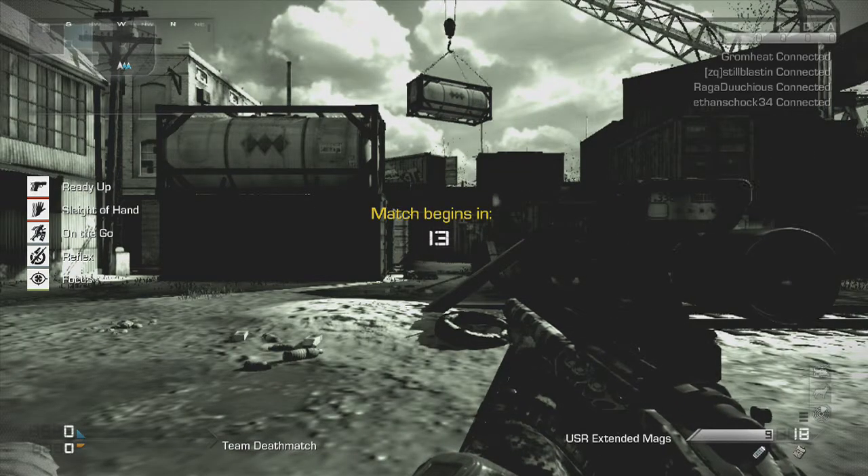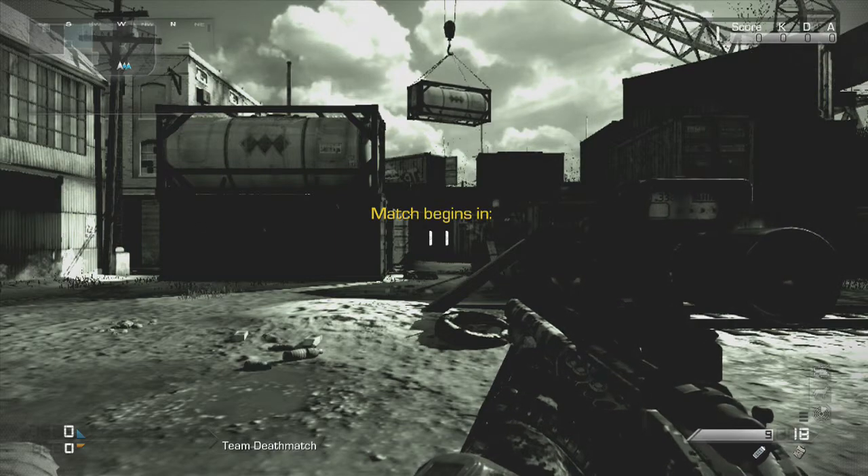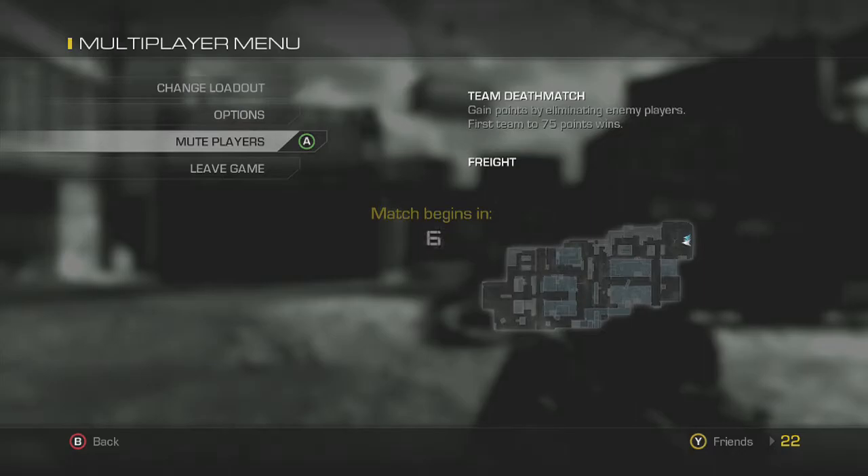So we're playing Team Deathmatch right now. This works for all game modes on Ghosts — it's the same system. So what you're going to want to do is just hit Start, and then Mute Players right there.